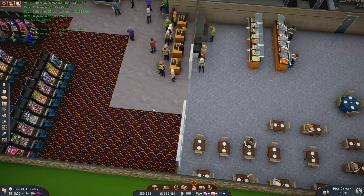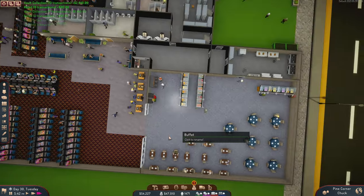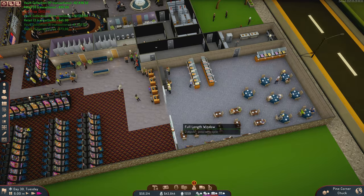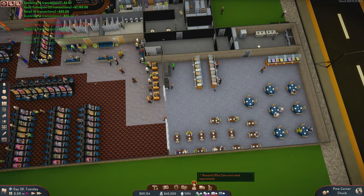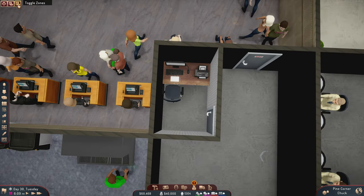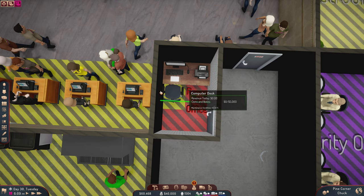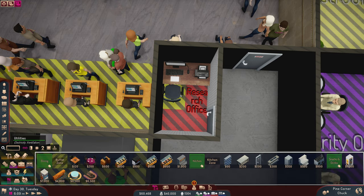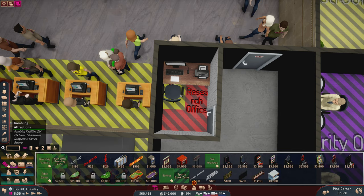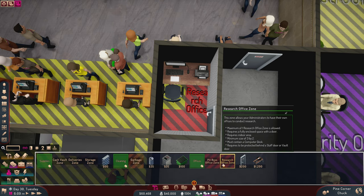So many people want the food — look at this! The question is, do I have enough seating? Research zone must meet requirements — hang on, what did I do? Let's turn the zones back on. Oh, I extended the buffet in here. We want the research zone — staff facilities, yeah. There. All done.